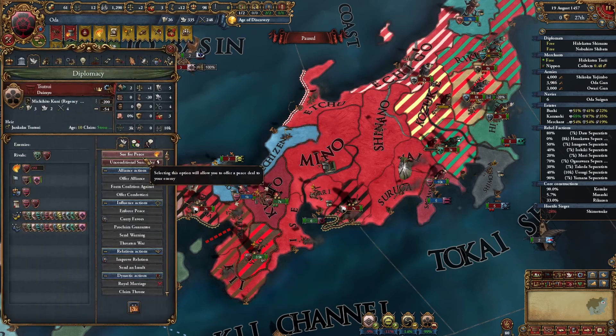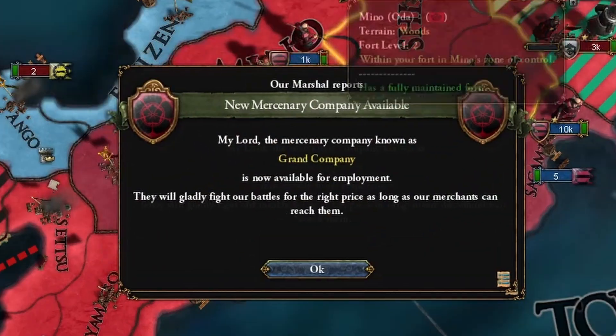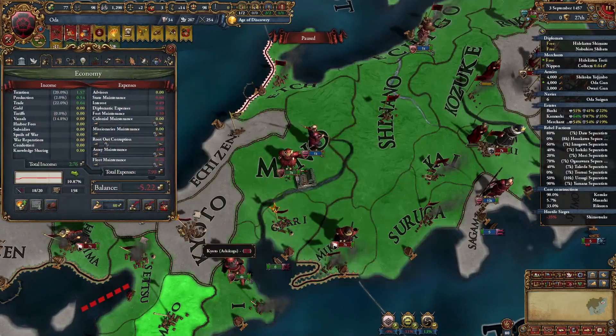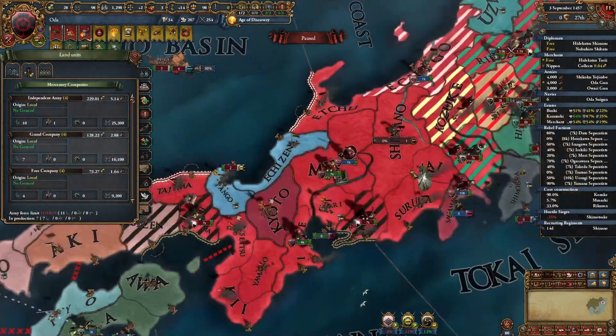I got the seven percent siege bonus — I'm officially cheating because this happened twice. Three companies are back. With the independent army available, I'm going to take the Grand Company.